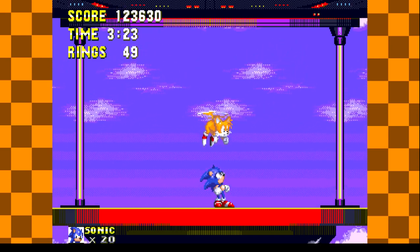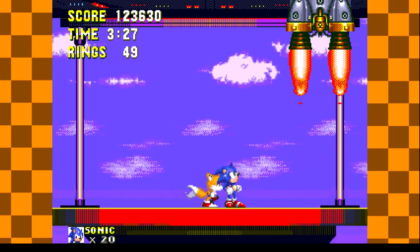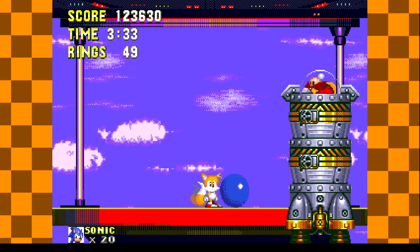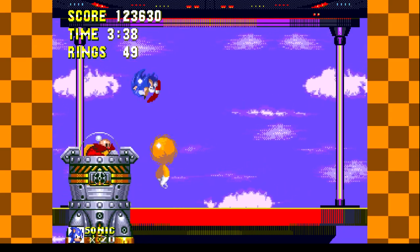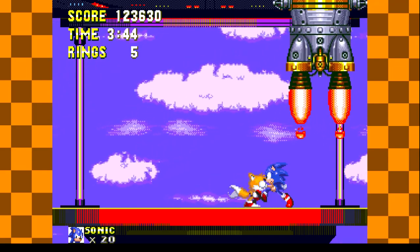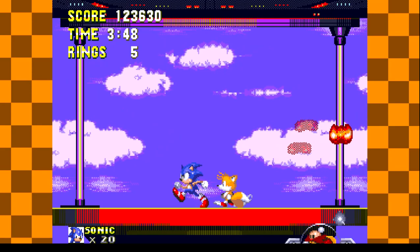Next we have to fight Robotnik here. He shoots a laser — he's got three parts to his ship, and he's got this little gray ball. You break one, it goes away. That little stupid spiky ball — I don't know what that is, I hate it. Get out of here. Now you don't have any way to attack me except for that stupid spike ball.